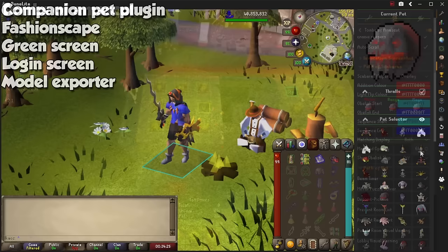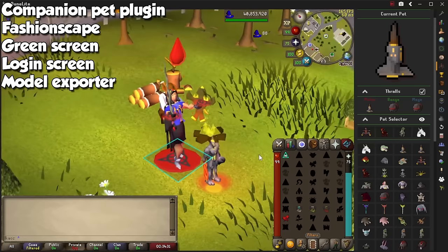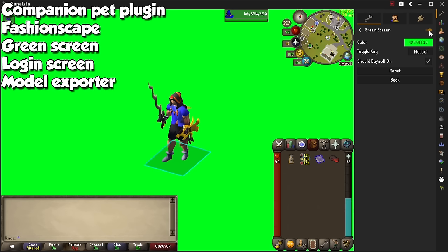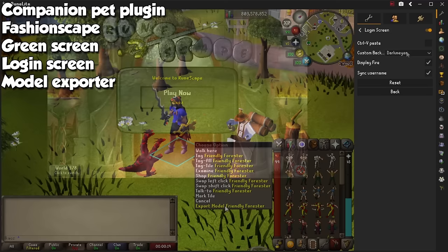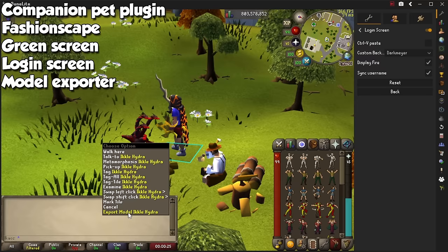And now a short section for cosmetic plugins. The Companion Pet plugin will change your thralls to any pet model of your choice in the sidebar. FashionScape will let your character wear anything you want and copy people's outfits. Green Screen turns everything green, or any color you want, except your character. Login Screen lets you pick whatever concept art we've had over the years for a different look. And the Model Export plugin exports your character model in 3D, in either standing or doing an animation, which you can later use for 3D modeling or animations.